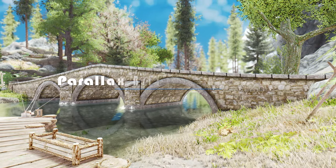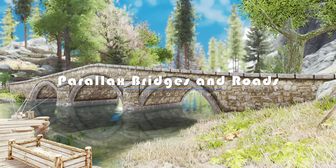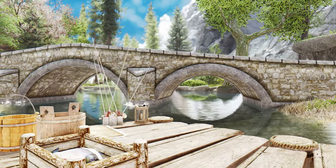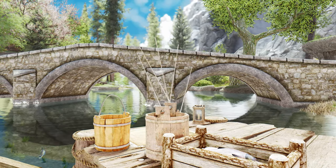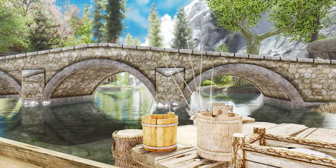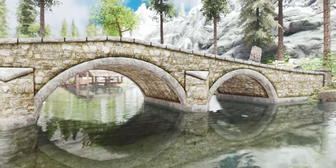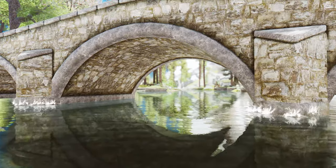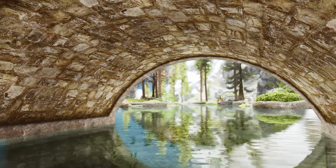Parallax Bridges and Roads Mod offers a simple yet stunning retexture of Skyrim's bridges and roads, taking them to new heights of visual splendor. With texture sizes ranging from 4K to 2K, prepare to be captivated by the level of detail and realism. Parallax Bridges and Roads is not only compatible with SMIM, but also seamlessly integrates with Blended Roads, so you can enjoy a cohesive and immersive experience enhancing the overall beauty of your game.